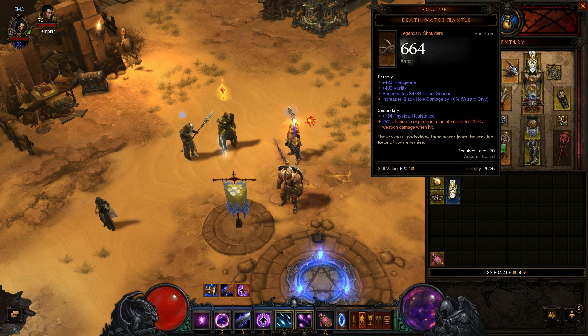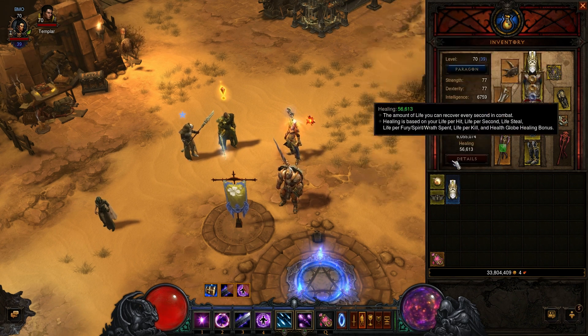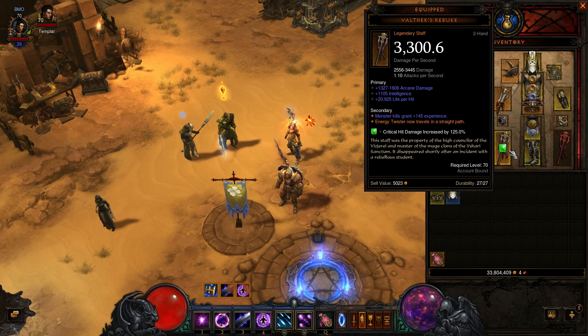I also have these shoulders which give me a fan of knives effect when hit, which is nice. A shield from these gloves, not game breaking. And this staff is nice but I don't really use energy twister so it's not too much of a benefit.